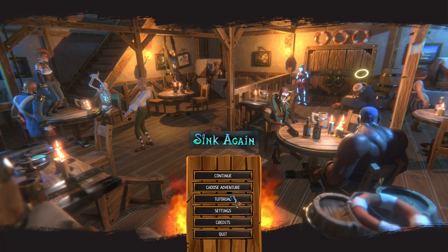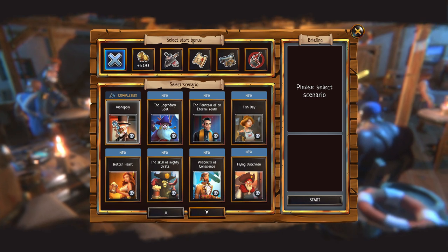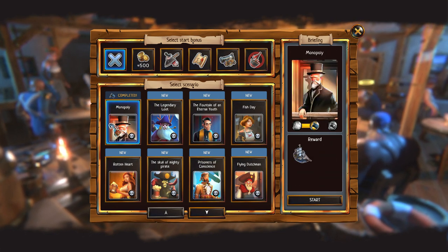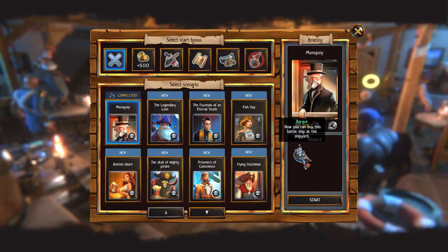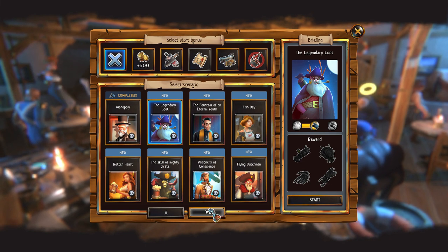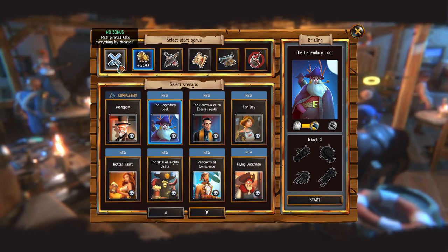SYNC Again — you can go through the tutorial. I already done it, so let's start. We can select the scenario, each one more complex. Let's start with the first one. Now you can buy this battleship at the shipyard. Each scenario unlocks new items and gives us more possibilities. We can select the start bonus or not.